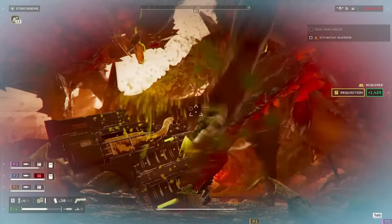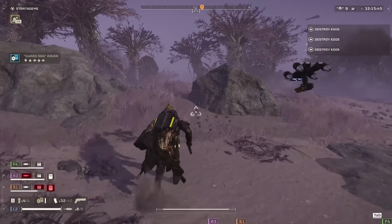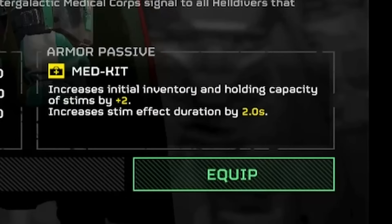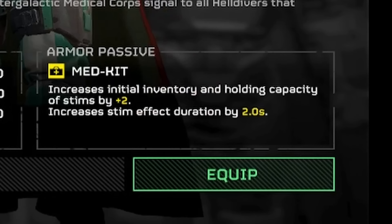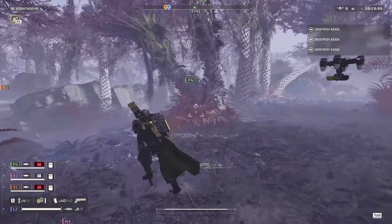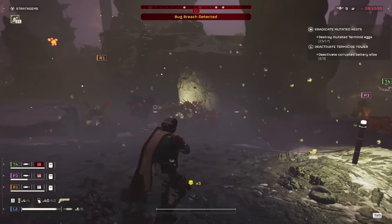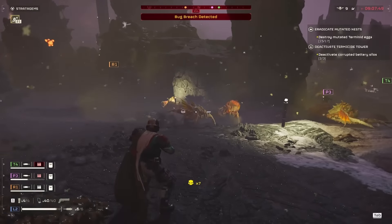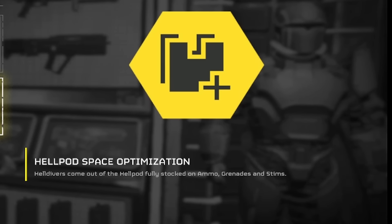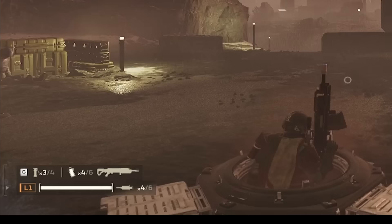HP wise, this would practically turn you invincible as long as you're not hit with anything that is a one-shot kill. If you're sprinting and running out of stamina, if you have even just a little bit of damage, you can use a stim to keep you going. The medkit armor passive will give us plus 2 max capacity for stims, as well as plus 2 seconds for that OP regen buff. For missions that involve a lot of running, I would suggest using the medium or light armor variants, but if you're doing missions with small maps like eradicate or defend, I would go with the heavy armor. To maximize the effect of the medkit armor passive, our default booster will be the Hellpod Space Optimization booster. Without it, you'll only be getting 4 stims instead of 6 whenever you get deployed.